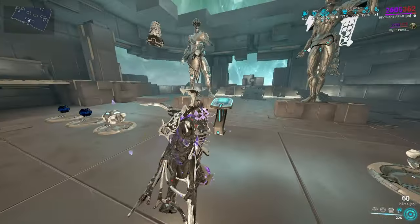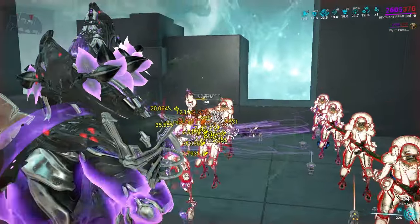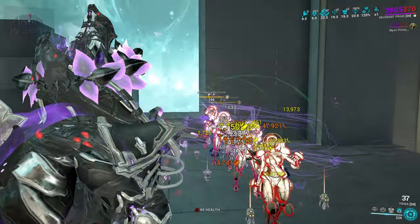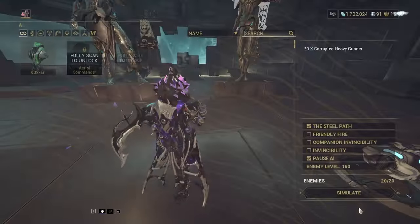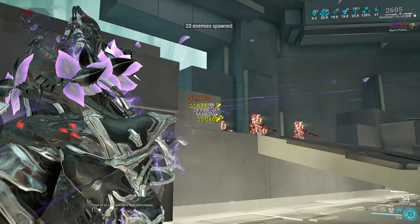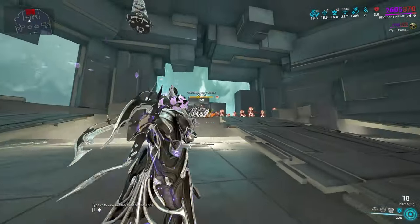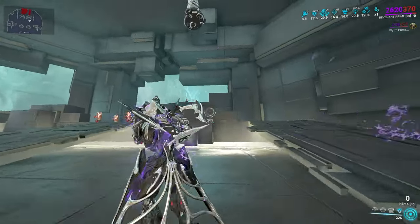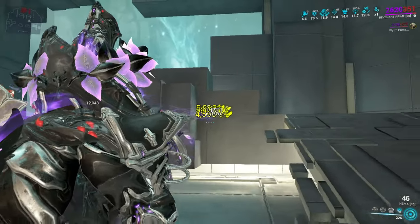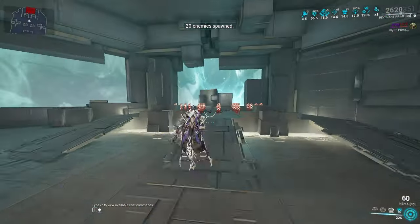Players don't understand how important two meters of punch through is — it makes it so you can pretty much shoot through anything that's not a very thick wall. Like this wall I can't shoot through here — wait, I can shoot through here, but I can't shoot through there — actually I can shoot through here. Two meters is a lot. Look at this: you can't shoot through this wall, this wall is too thick. But if I come over here... yeah, two meters makes a big difference.